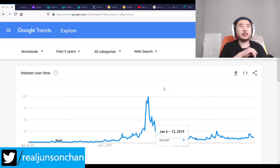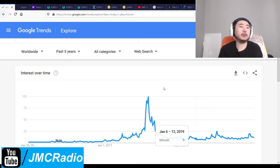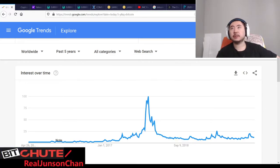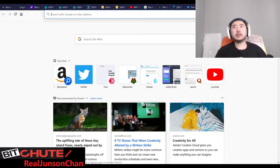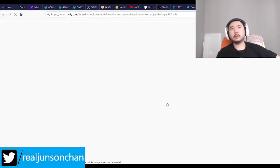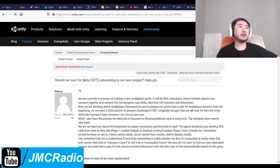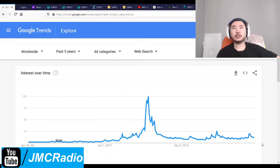I was looking up tower defense pre-made templates on the asset store, and then something mentioned networking and I was like, obviously I'm very interested in that because the most difficult part of game programming is actually multiplayer. I was reading a bunch of different options — there's a lot of networking solutions out there. SmartFox Server — I play a game called Bit Heroes and they use SmartFox Server. There's a new Unity networking solution that might actually work for me.